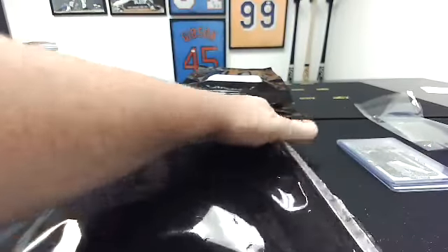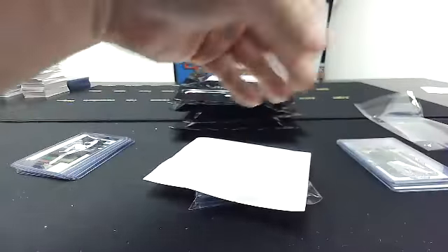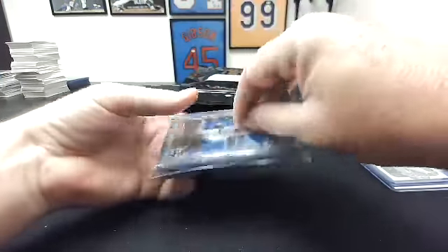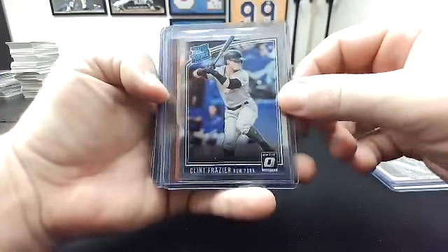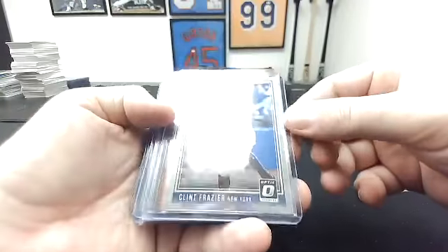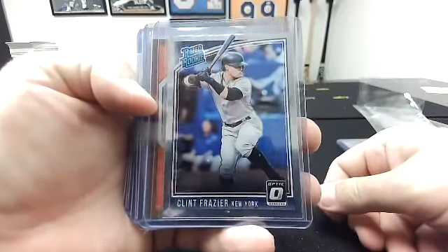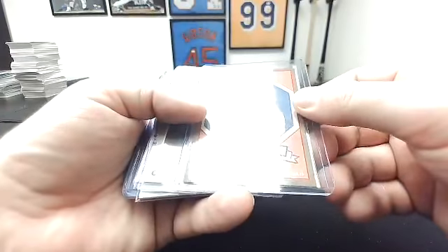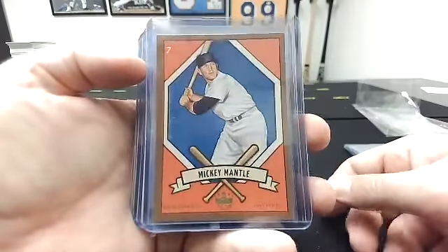So you go first in this one. This one leads off with you. I got the last card in the last pack. Tim, you got a Rated Rookie — this is 2018 Donruss Optic Clint Frazier Rated Rookie. Not bad. That's me — that is Diamond Kings. 2019 Diamond Kings, the DK205 insert, and Mickey Mantle.